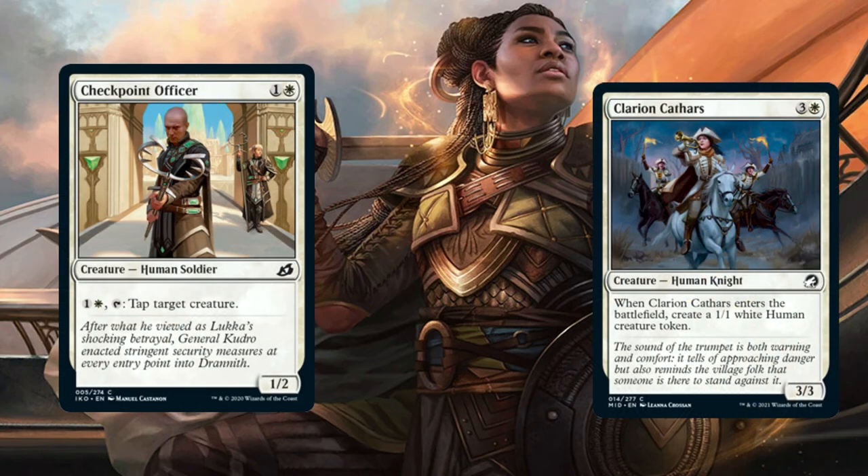Next we have Checkpoint Officer and Clarion Cathars. For the Checkpoint Officer, for 1 white and 1 extra, you can tap a target creature. For the Clarion Cathars, when they enter the battlefield, you create a 1/1 Human Creature Token. This ties into a main theme of the deck — Humans as a creature type overall.